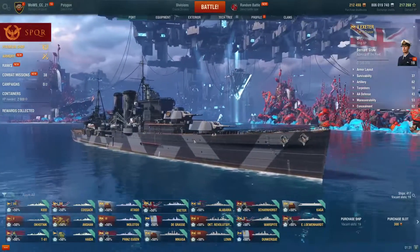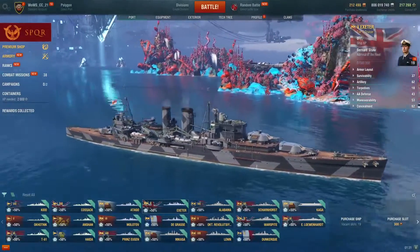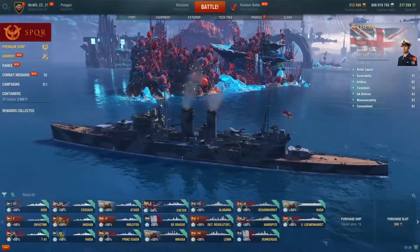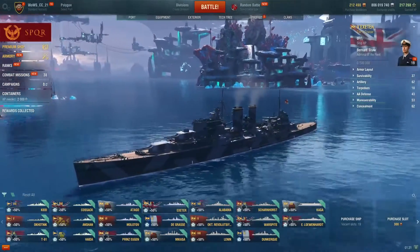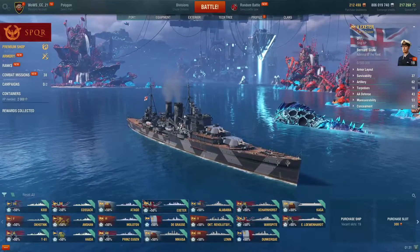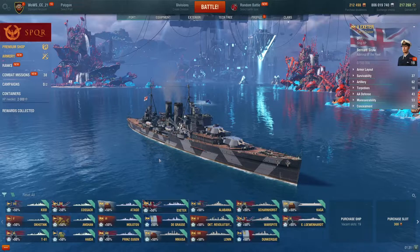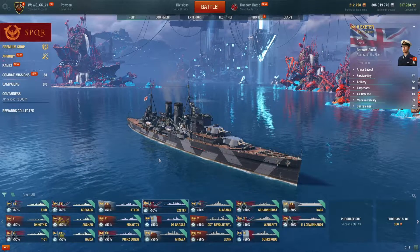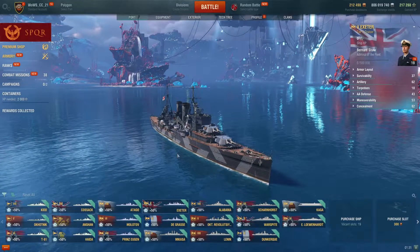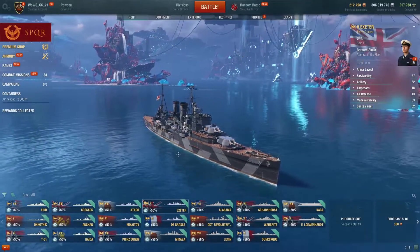The tier 5 Exeter is a British heavy cruiser and a good trainer for understanding how the heavy cruiser line operates. The special thing about her is she's one of the few cruisers with 203 mm guns at tier 5, which allows her to overmatch most cruiser bows. She does have citadel weaknesses and is easy to hit, but is otherwise a solid ship.